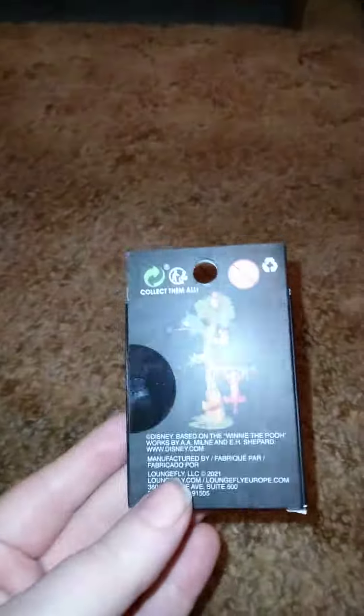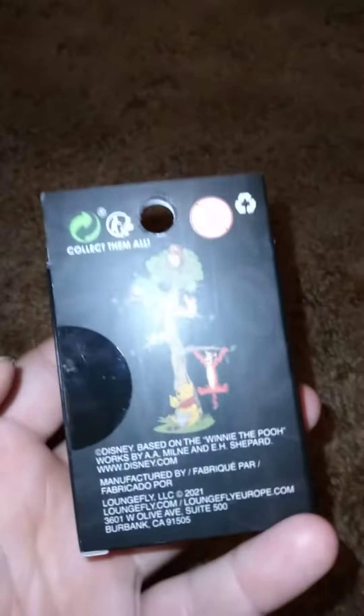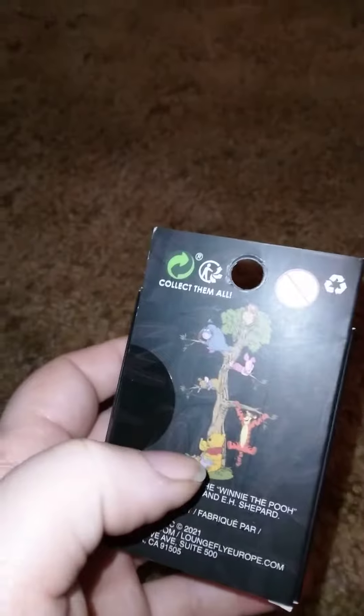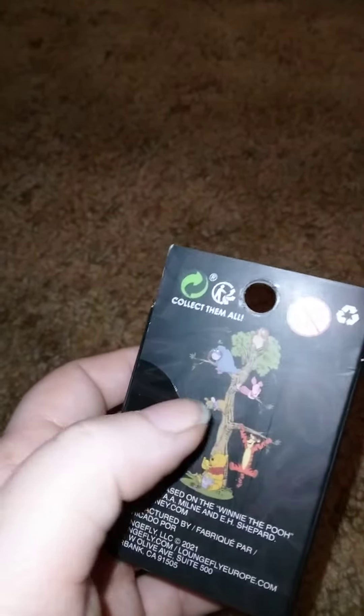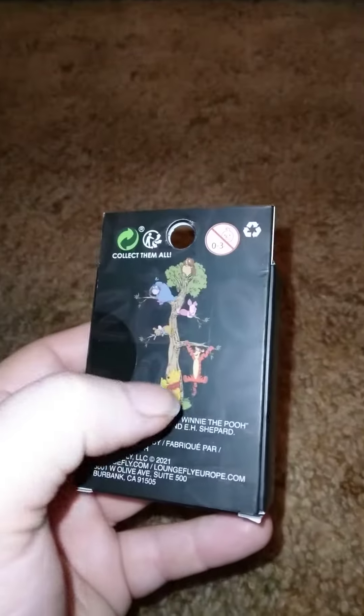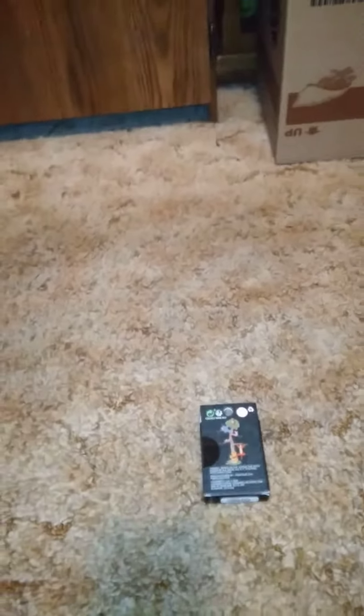Welcome back to another video — this is going to be another pin unboxing. If you've seen the previous video you will see the ones that we got. This is the series, because if you were paying attention let's see if you can finish collecting the set. We have Pooh, Roo, Piglet, and Owl. I just need Eeyore and Tigger, so let's see if in this video we will get that.